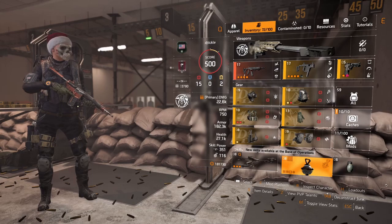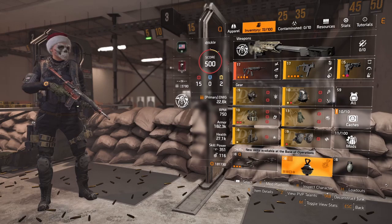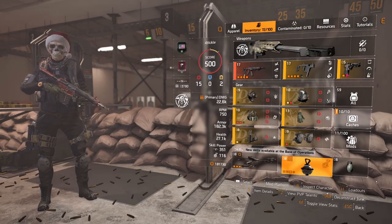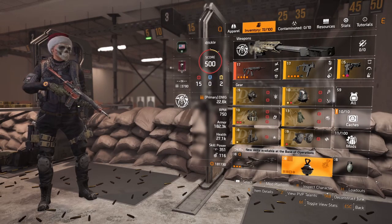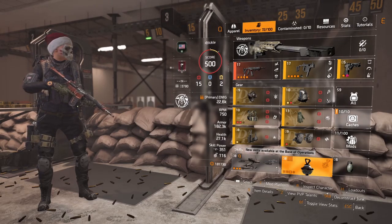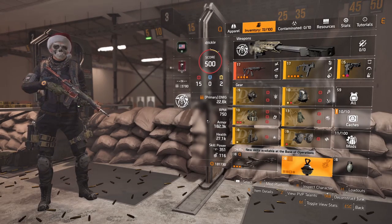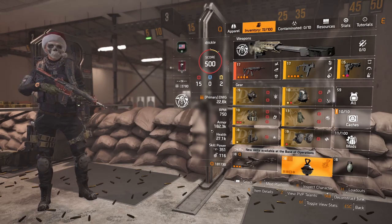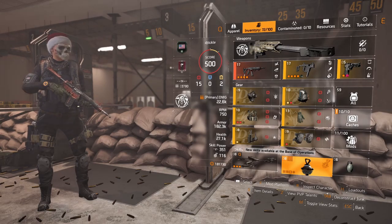Hello agents and welcome back to another Division build video. This is my assault rifle crit damage build. I use this in the raid for add phases between bosses, challenge missions — it absolutely wipes the floor with them. Heroics I do change my skills around, but it's brilliant for those as well. It only has 182k armor and 27k health, but it hits like a truck — most things are dead before they get a chance to shoot you.